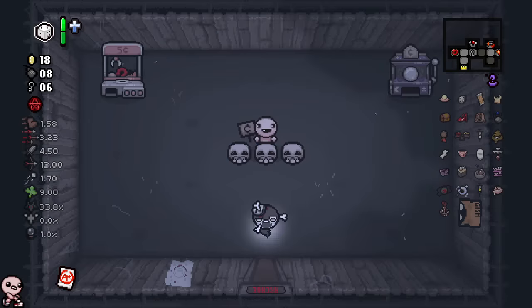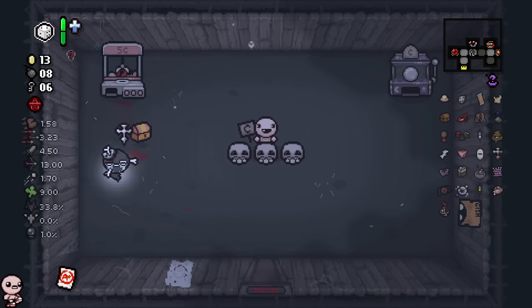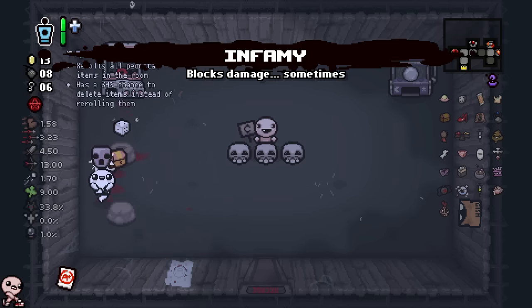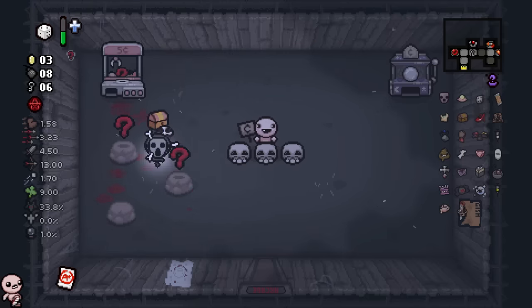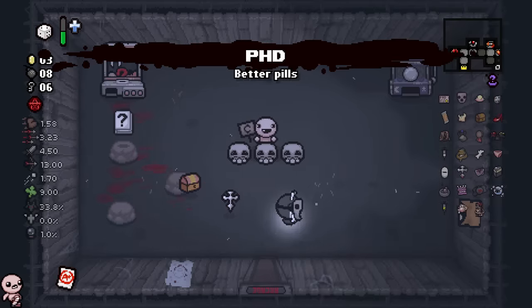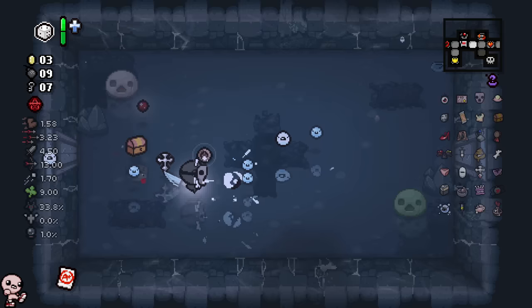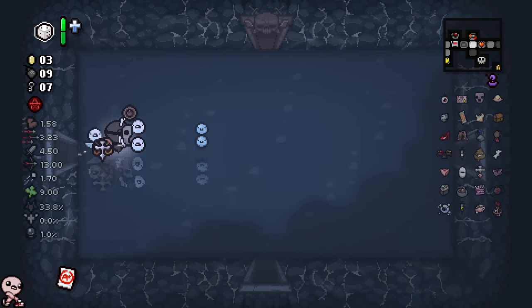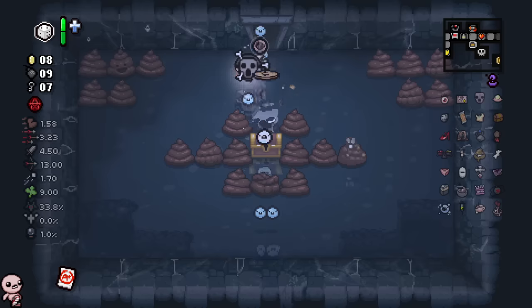Aren't there some Guppy items that are quality three - aren't a majority quality two? We could maybe go for a Guppy play here. Inside the arcade is a blind crane game. It's like gambling - hello Teleport, hello info! So insanely worth it. I got Book of Secrets, Bookworm confirmed, and I also got PhD - so my pills are good now! Roll again - absurdly lucky. From a crane game I got effectively Infamy, Bookworm, PhD, then Mom's Contact which gave me mom transformation!